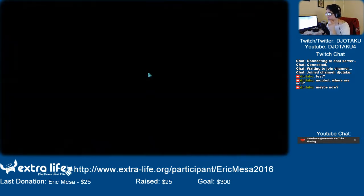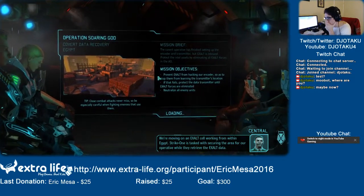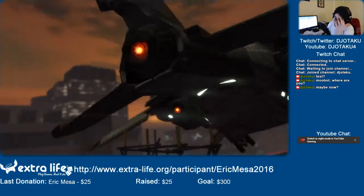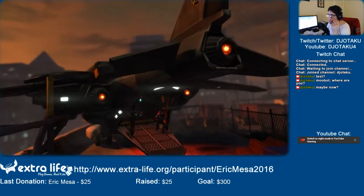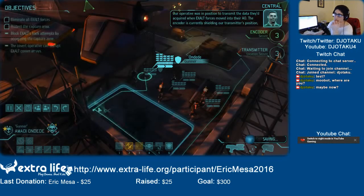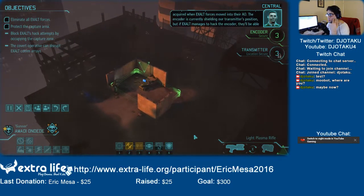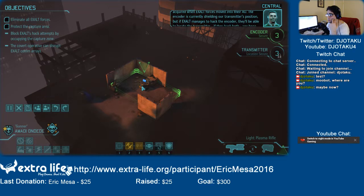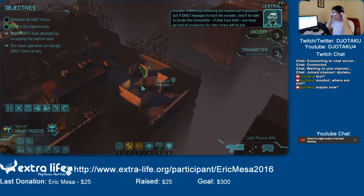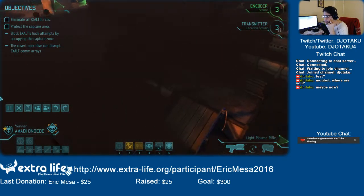Dropship has arrived. We're moving on an Exalt cell working from within Egypt. Strike one is tasked with securing the area for our operative while they retrieve the Exalt data. At least I know this time I don't need to worry about protecting the second guy at first. The bad thing is that this time they're on complete opposite ends of the map instead of right next to each other.